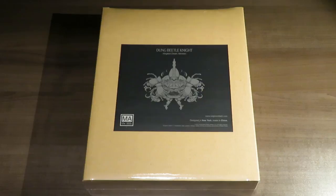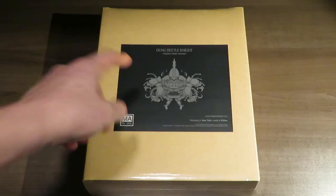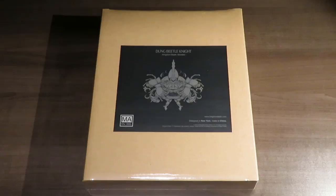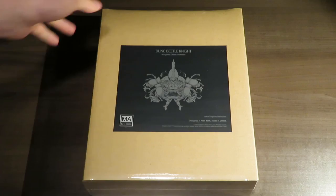It's for mature audiences, as it mentions on the side of the box. This is the icon or logo or sticker for this particular expansion, and I cannot wait to check this one out because it has some really cool unique boss mechanics — not only with the Dung Beetle Knight itself but with the Dung Ball as well. The Knight uses the Dung Ball to try to take down the survivors. It sounds crazy but that's what this game is all about, so let's crack into the expansion box.